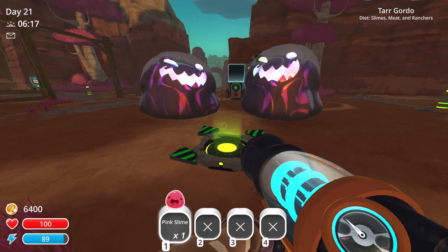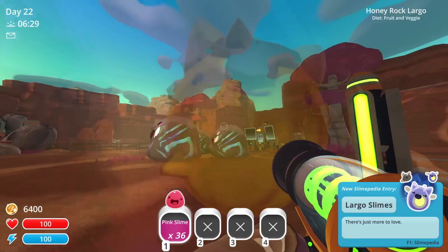The Tar Gordo is up next, and to attract it, you'll need to place a Slime onto the snare. These Gordos will eat any Slime or Largo.